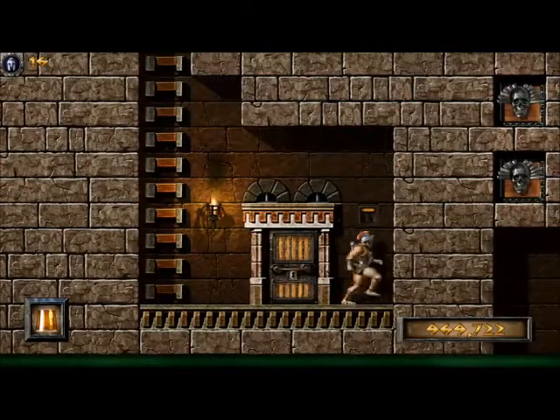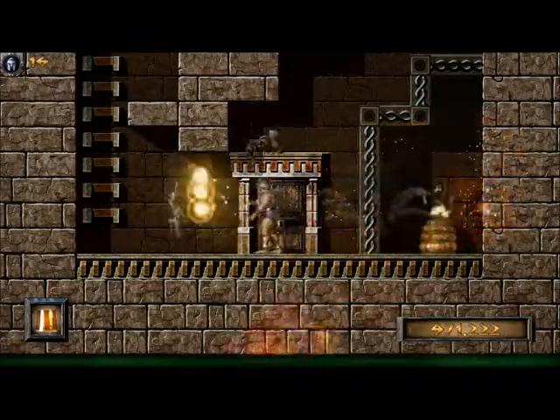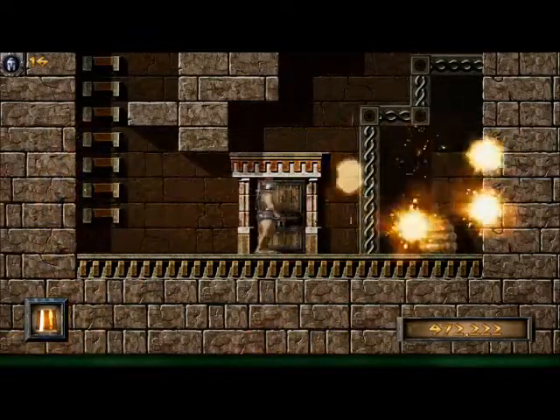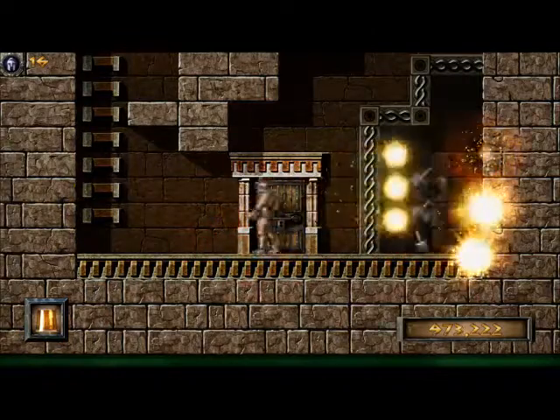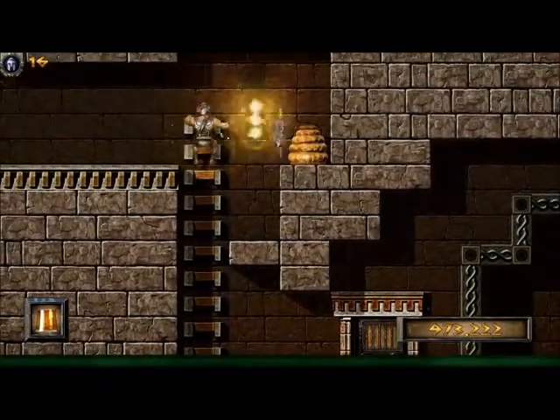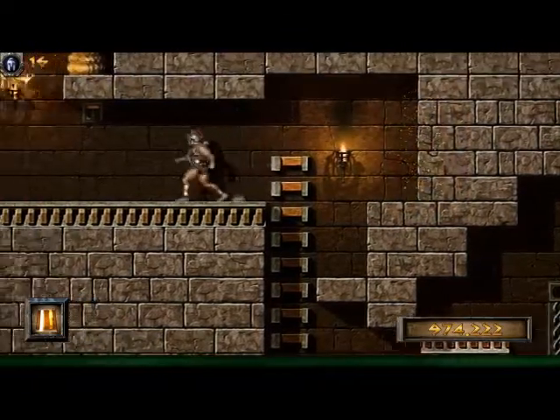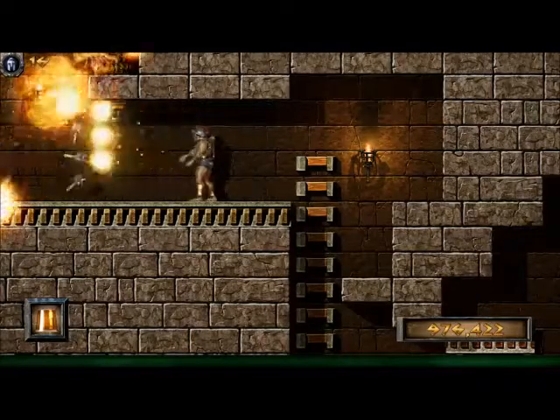We're going to come down this ladder and go through this door, and this will bring us to a new area where we have to negotiate some bees and some beehives. Another one here, and then there will be some flying enemies coming from the left and a trap to dispense with.